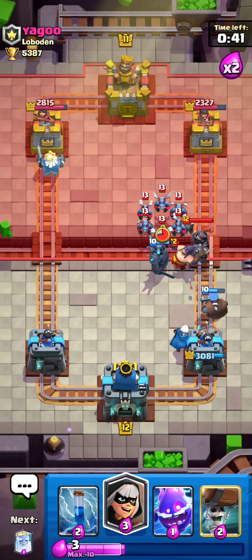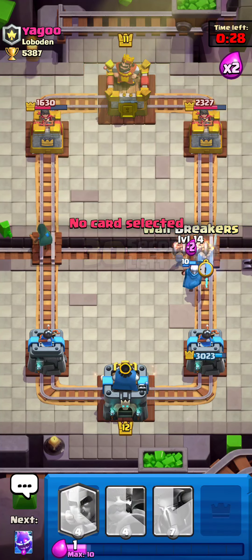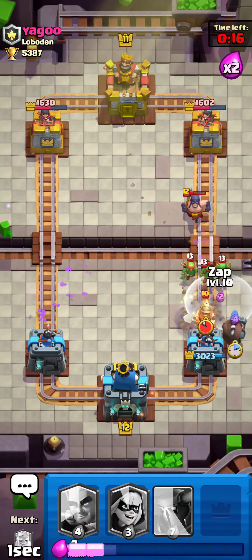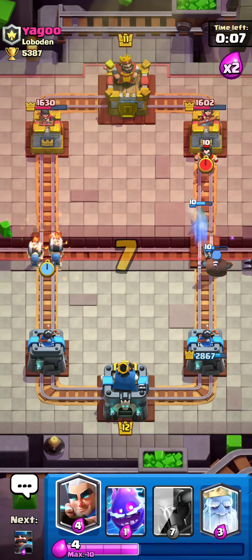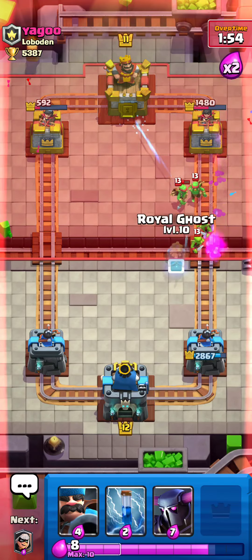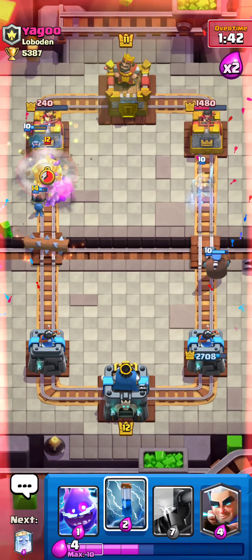He keeps messing up that push real fast. Normally that's not a kill, but it is important to get a duck. I want to actually Royal Ghost push that — he was not expecting it. I'm going to try to protect that Magic Archer just a little bit. That's going to clean up nicely. And here comes the Skeleton Army.